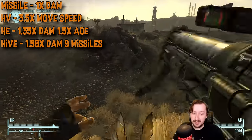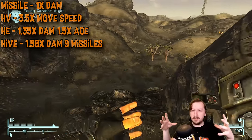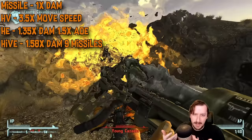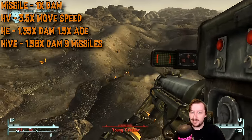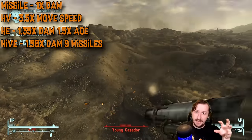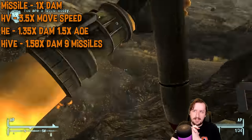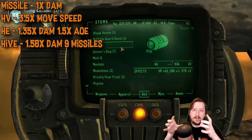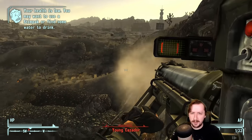High explosive rounds do 35% more damage and give a 50% bigger explosion radius, which is pretty cool for clearing more enemies. They are more expensive and rare. Then there are missile hives, which fire out nine smaller missiles with more spread — functioning like a shotgun. They can do more damage if all connect, or spread damage across multiple enemies. Each mini-missile has its own explosion radius, so coverage is good. The hive rounds are fun, though I think high velocity and high explosive are the best options overall.